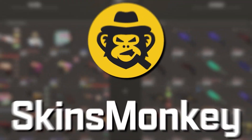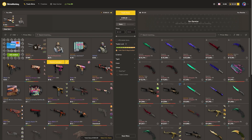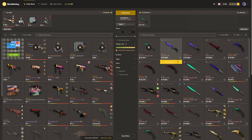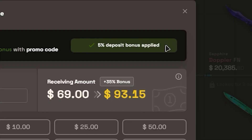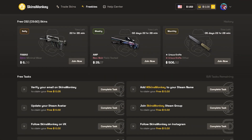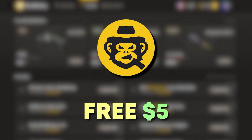This video is sponsored by SkinsMonkey, which is a trading site where you can instantly and safely trade your CS2 skins. They're now offering a 30% deposit bonus, which could be 35% if you use our code LOOTLADDER. Check out the freebies tab if you just want something completely free, and use the link in the description for a free $5 bonus.